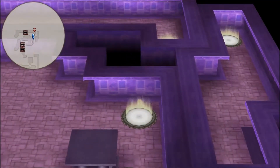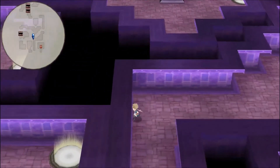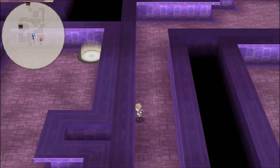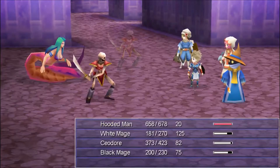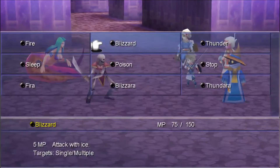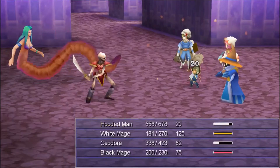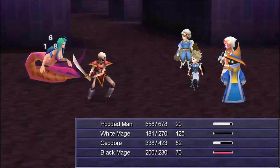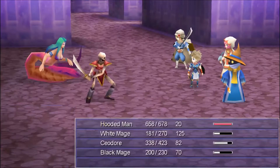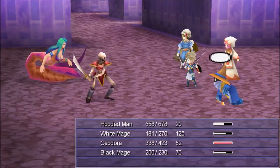Silver Apple — what does that do again? Increases max HP by 50 — holy smokes! I kind of want to give that to Ceodor, because I have a feeling he's going to stick around forever. I'm not much of a min-maxer, to be honest. I like accumulating the best equipment in the game, but I don't min-max. Please tell me I can go back and get those treasures. The Hooded Man is now silenced — he doesn't even have Esuna.